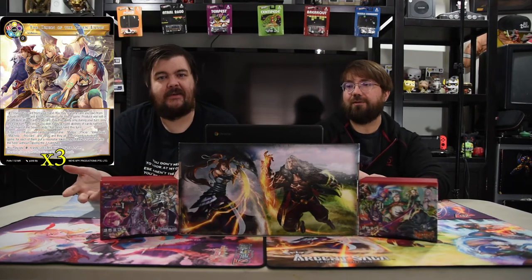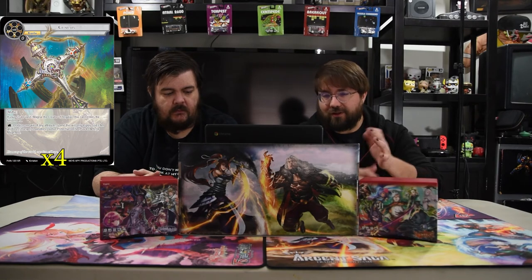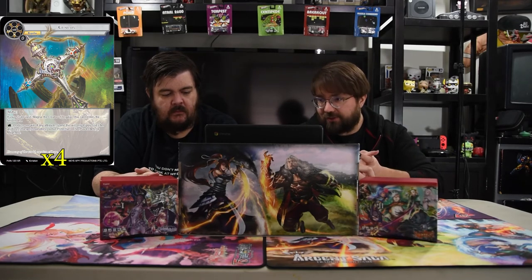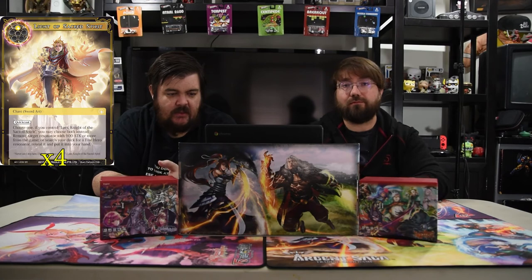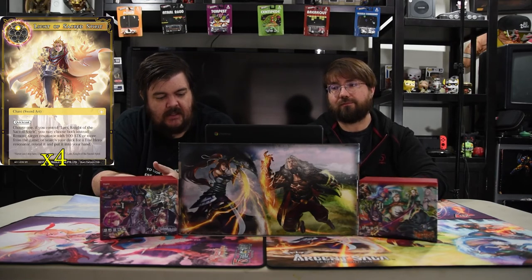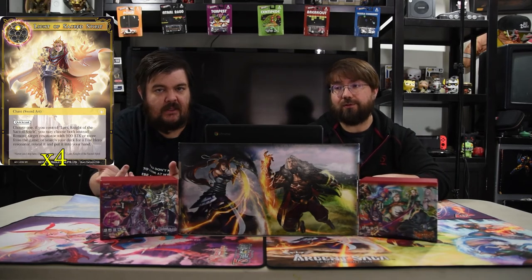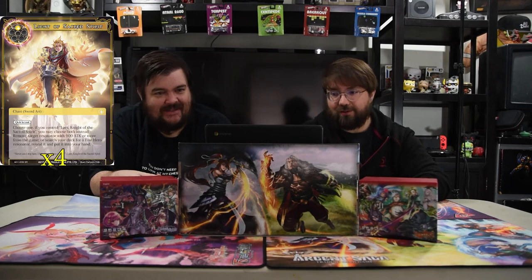We have to have Genesis — it costs zero, so it's a free regalia if your J-Ruler is Magna. It taps to produce one will of any attribute, and you can only spend it to play Gods Art abilities, stranger resonators, protective additions, sword arts, and mage arts — pretty good, that's what you need. Light of the Sacred Spirit is a sword art for one, quick cast. Choose one: remove a target resonator with 900 attack or more from the game, or search your deck for a Five Heroes resonator to put in your hand — Shakti is a Five Heroes resonator, so you can go get her, or just remove problem creatures.